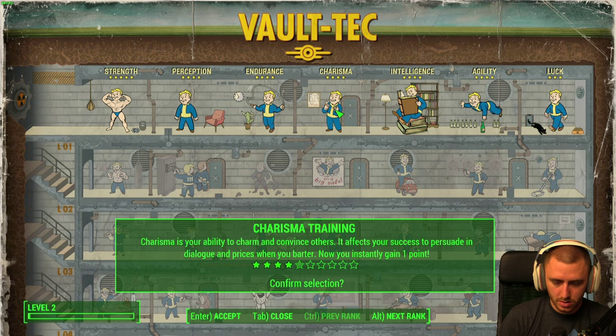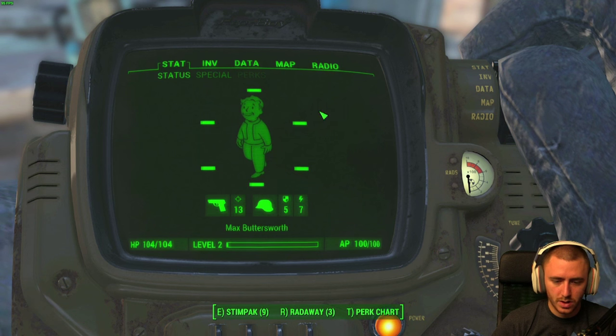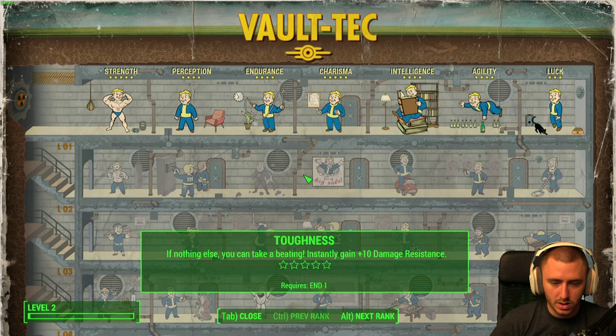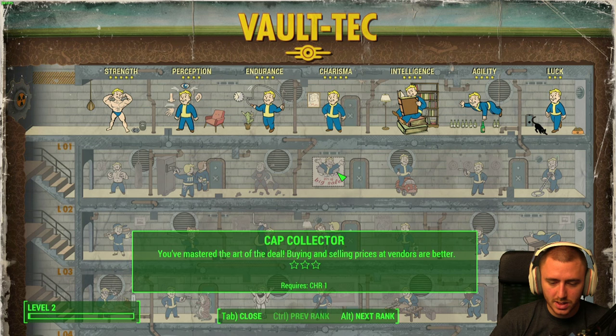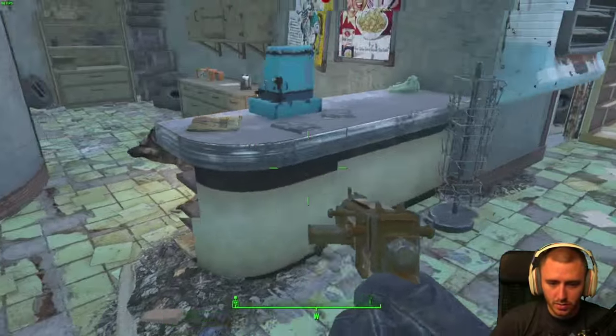Yeah, accept that. Confirm selection. There we go, beautiful. How many points do I have? Okay, you can just see — we are good. A perk chart. Lead Belly, that was all I was on. I wanna get into this — you've mastered the art of the deal, buying and selling prices, so we need this. Lady Killer. Charisma, boys. Very charismatic. I'm extremely charismatic and beautiful and sexy.